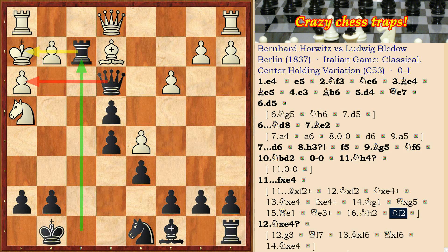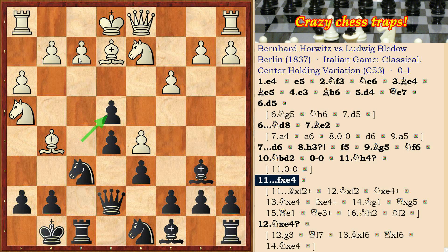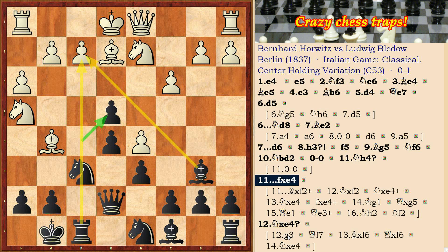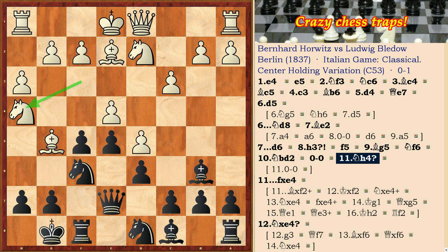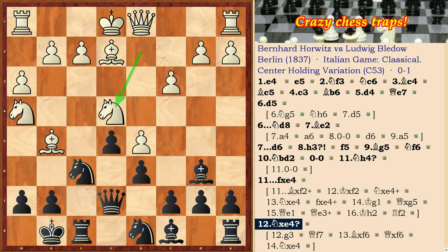In the game, after the move Nh4 — mistake of white — black moved fxe, opening the f-file and arranging a cunning trap. The final mistake of white followed: Nxe4. White could hold after the move g3, Qaf7, Bxf6, Qxf6, and Nxe4. But after black's fxe, white's mistake Nxe4 leads to great tactics.